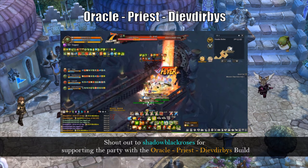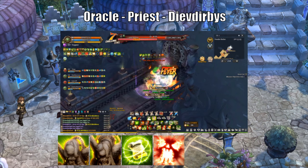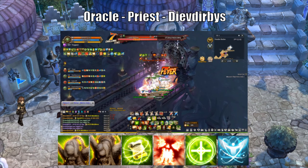For the second build, we have Oracle-Priest-Devotees. This is one of the best healers in the game right now due to SP and cooldown reductions from the Devotees class, huge damage buff and defense with Oracle, and extra damage buff, AoE heal as well as revival tools with the Priest class. Dru has the ability Hanging Stones, which gives one extra level for any installation skills and can synergize with the Devotees statue to increase SP and cooldown reduction even further.